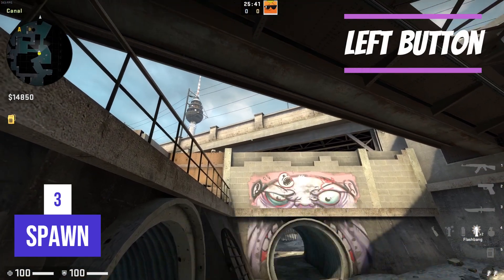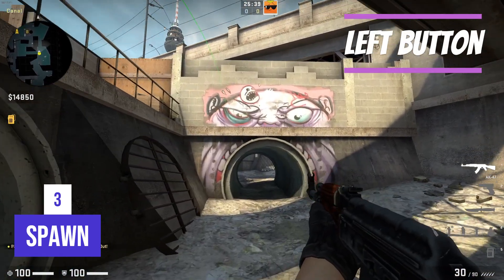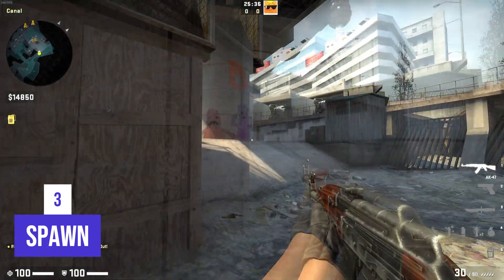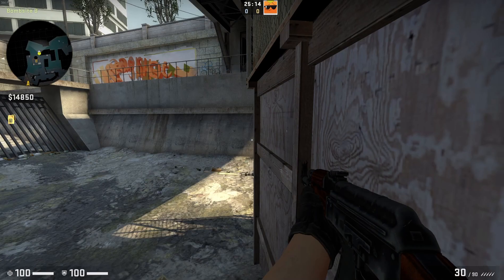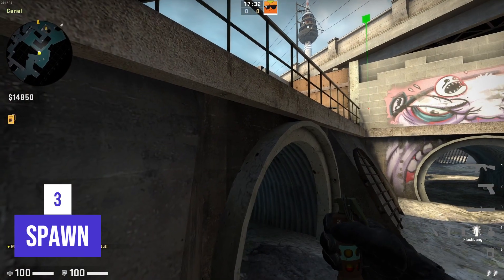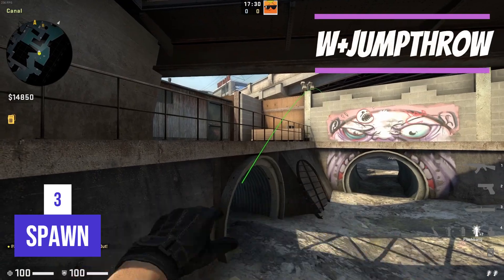A person with third spawn should find this white line on the wall, aim on this spot, and throw a pop flash that supports our push. This flash doesn't affect our teammates during the push, but at the same time it blinds all positions where the enemy can possibly stay. Right after the first flash, this person should step back until he finds the corner of this box.